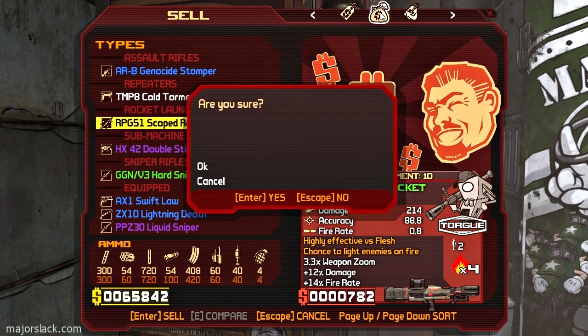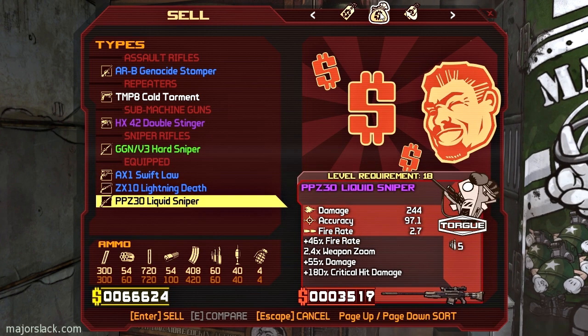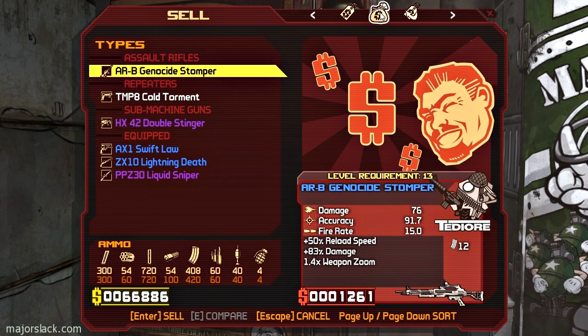Hard Sniper doesn't measure up to my PPZ-30 Liquid Sniper - not even close, so that goes. Cold Torment, of course, I'm keeping. Genocide Stomper - I tried it. It's got great damage, but these combat rifles need recoil reduction to be really useful. So I'm going to hang on to it for now, but I'm looking for a replacement.